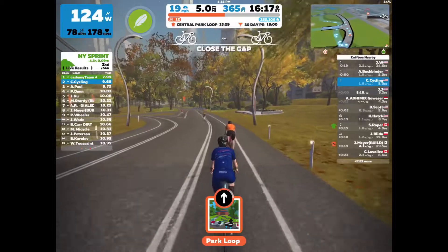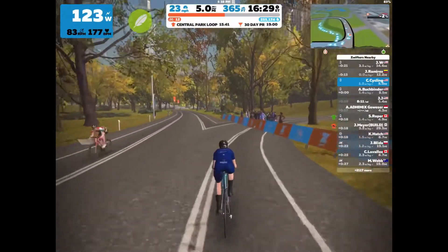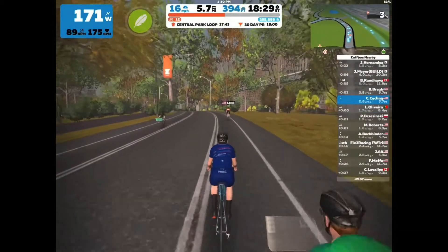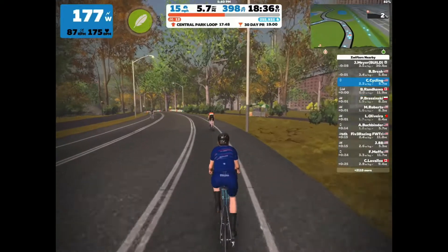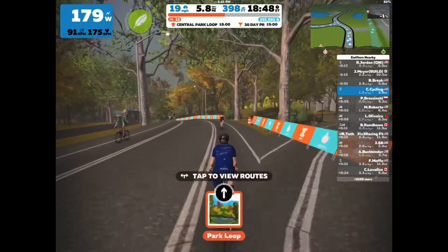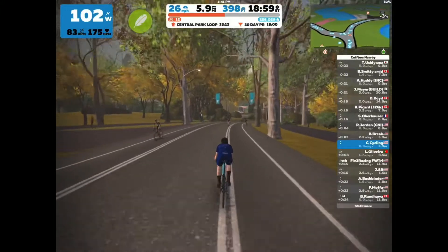The last thing I wanted to cover as we near the end of the loop is power-ups. Just to the right of my wattage in the top left corner you can see a green feather — this is a power-up I gained by completing the sprint. As you complete sprints or different segments throughout the world, you earn power-ups. The feather is called Featherweight and makes it easier to go uphill by reducing your virtual weight. Another popular power-up used in sprints is Aero — a blue helmet — which reduces wind resistance to help you go faster.